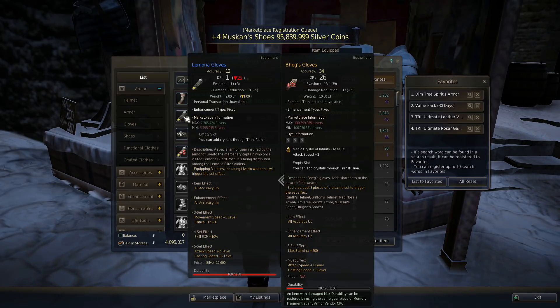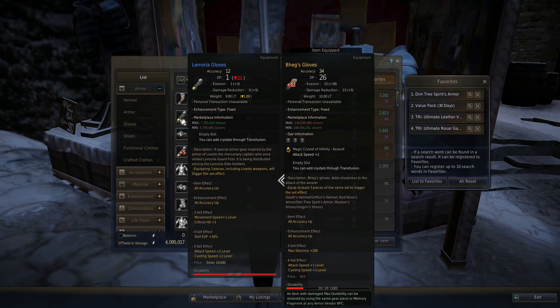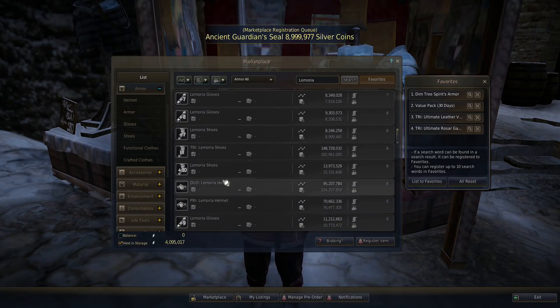I don't know about Grunil because Grunil needs like four pieces or something like that — I might be wrong, I forget what pieces of Grunil actually have the cool stats. But I'm telling you guys, these gloves right here give accuracy just like Begs gloves. I'm not sure if it's comparable to Begs gloves — let's go try to see if we can find a plus 12 already up.